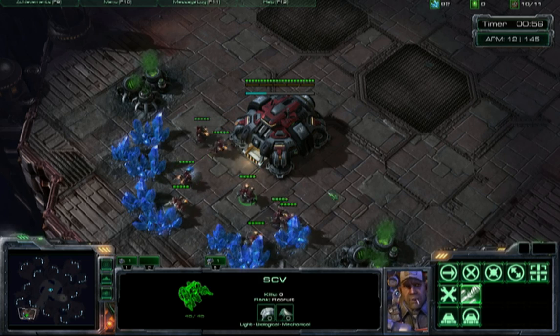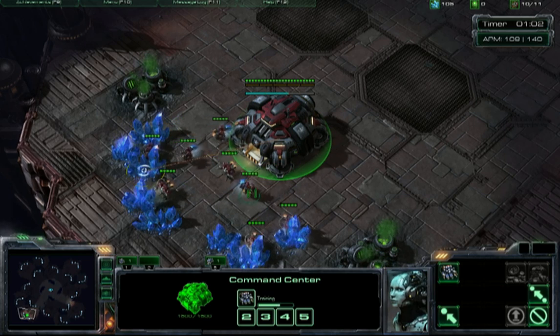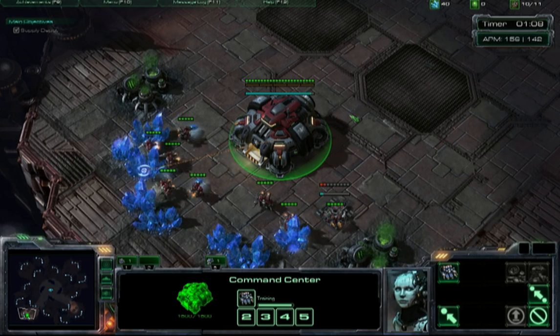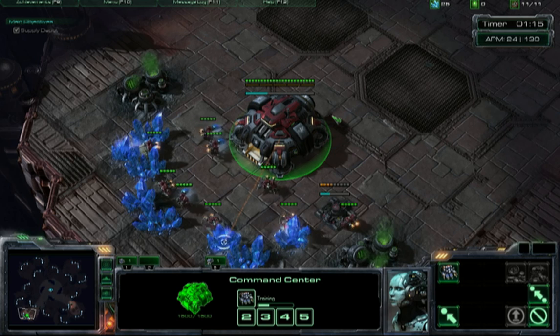Also, scout. Simulate a scout — I send that SCV out as if I was playing a real one versus one. So there I am at 10 supply, drop down the supply depot, and now you wait.